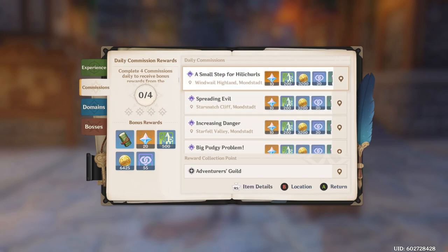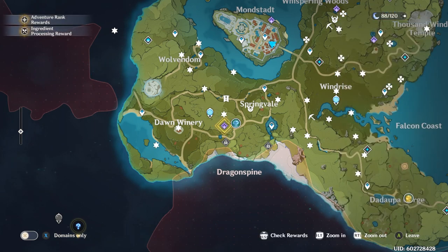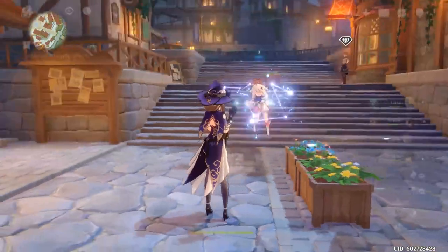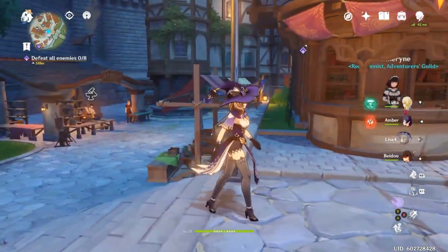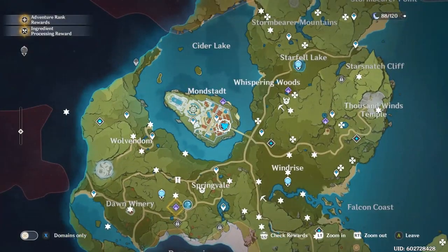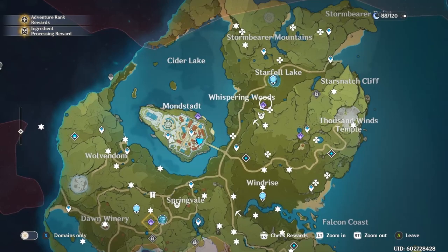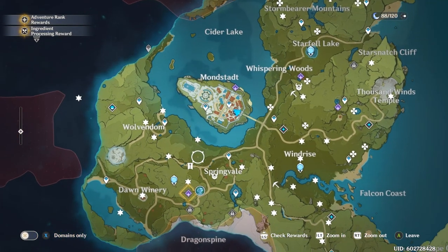You can press the B button on controller to pull up commission locations on the map. You'll see where everyone is located, and pressing B will start navigating you there. If you close out of the book, you can see where it wants you to go. Your daily commissions appear in purple, giving you a good idea of where you need to head.